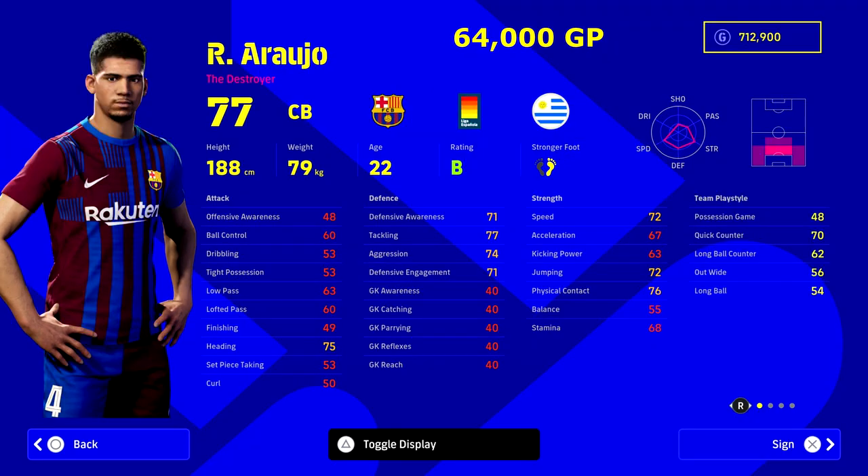Next we have Barcelona's Araujo. Have a quick look at his stats — there's nothing that really jumps off the page with insane numbers, but he is a very very good all-around player. I'm not sure I'd recommend him above Timber, but when you train up Araujo fully — as I've spoken to a few people who have — he seems to outperform Timber by a bit. So it comes down to personal preference: a taller defender or a stronger fast defender.